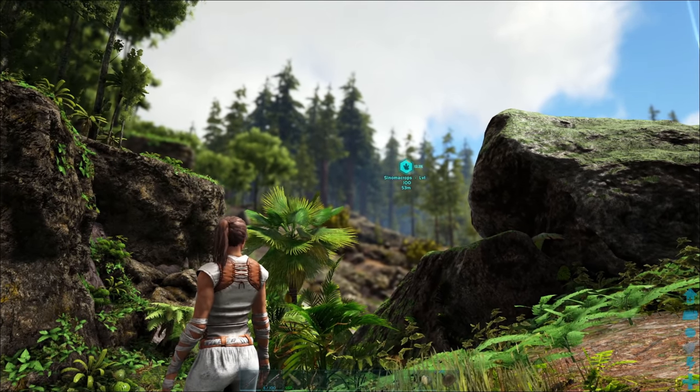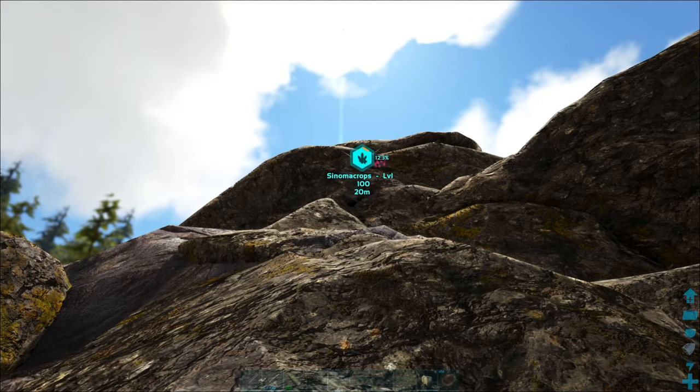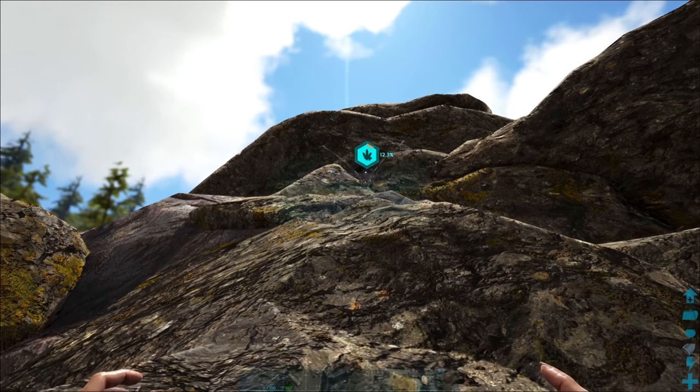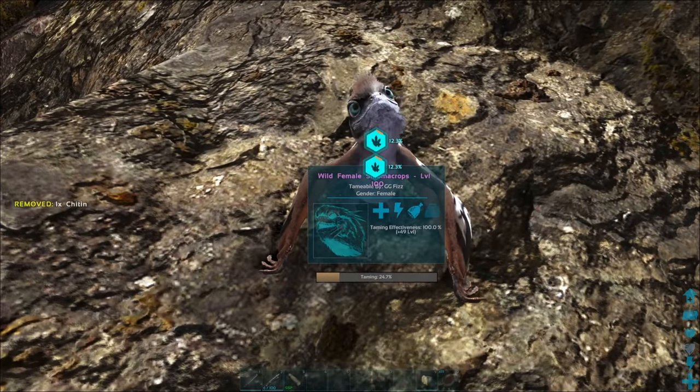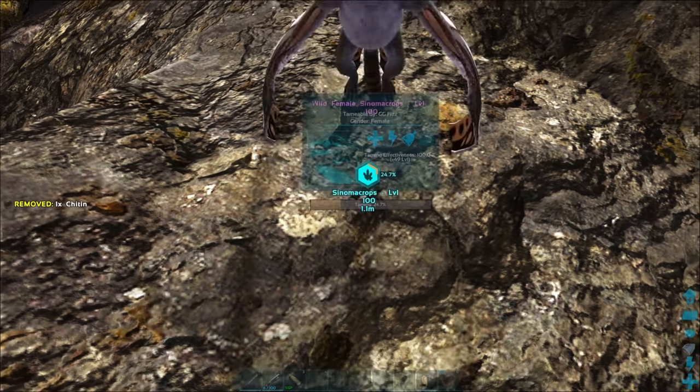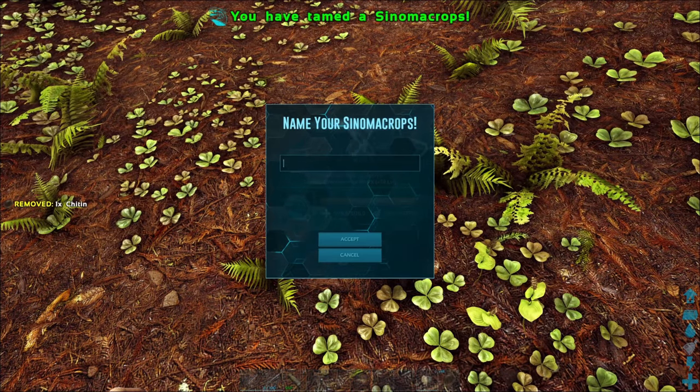The rest of the taming is pretty simple. It's going to fly around for a little bit, and once it has hearts flying around its head, it's going to be ready for the next feed. You need to make sure you're near the creature so it can land near you and walk up to you, and then you'll be able to passive feed it again. Just keep repeating that process until it's fully tamed.